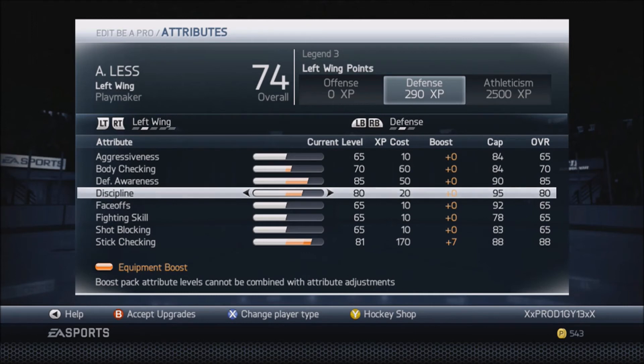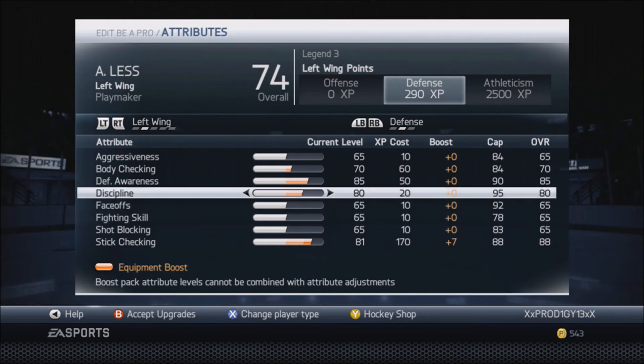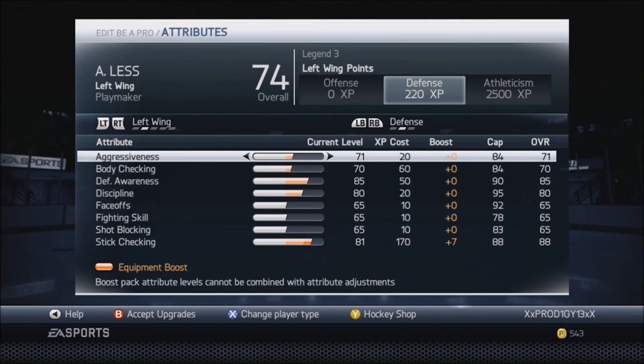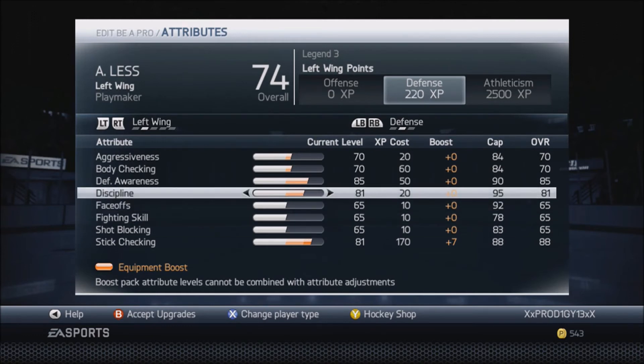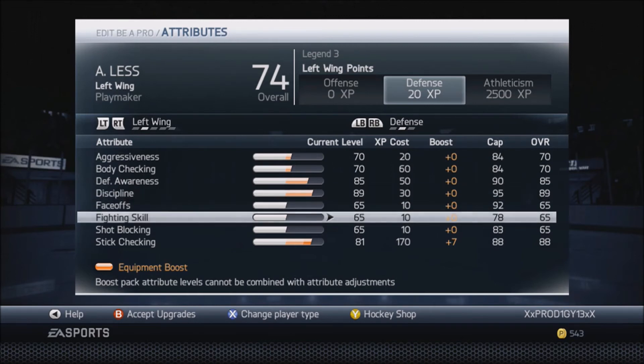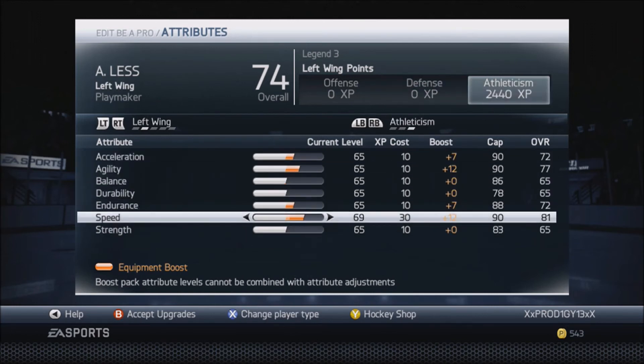Put your body checking up to a 70, which doesn't mean you'll be doing much — you might be able to knock people off the puck a little bit better, but that's about it. With 290 left, make aggressiveness a 70. You can put some into shot blocking but I don't recommend it. I'll put the rest into discipline and the last two into shot blocking.